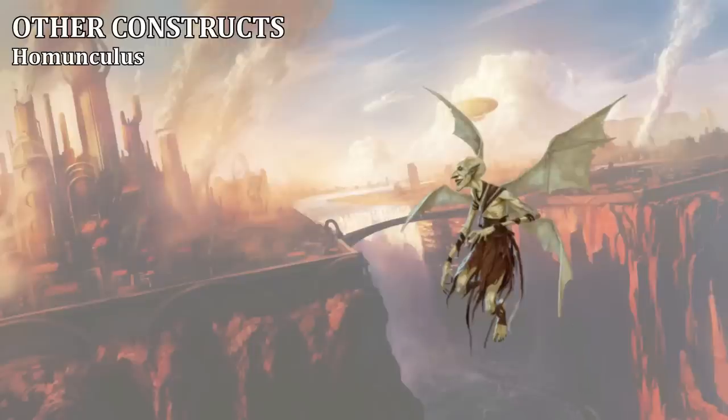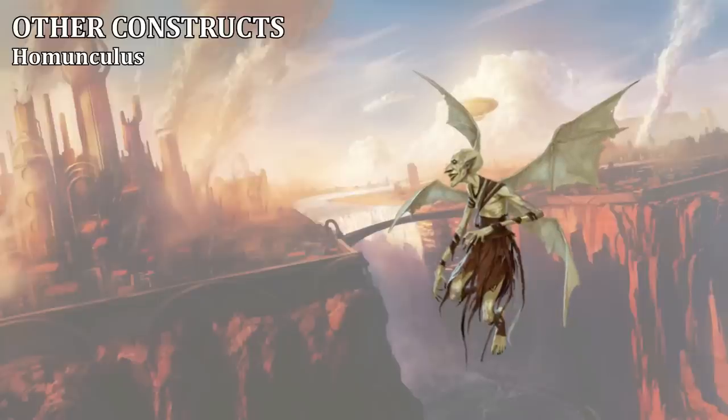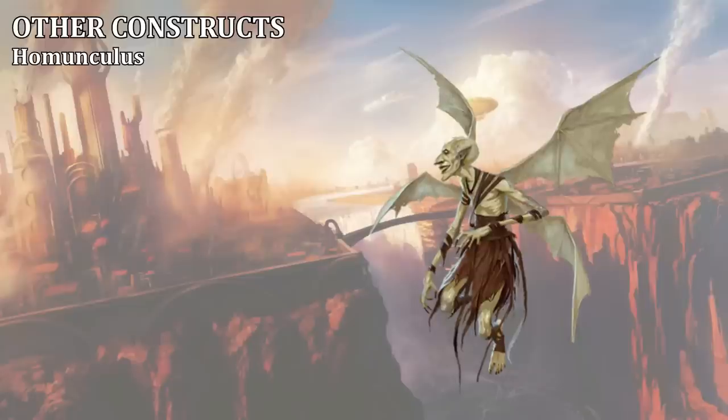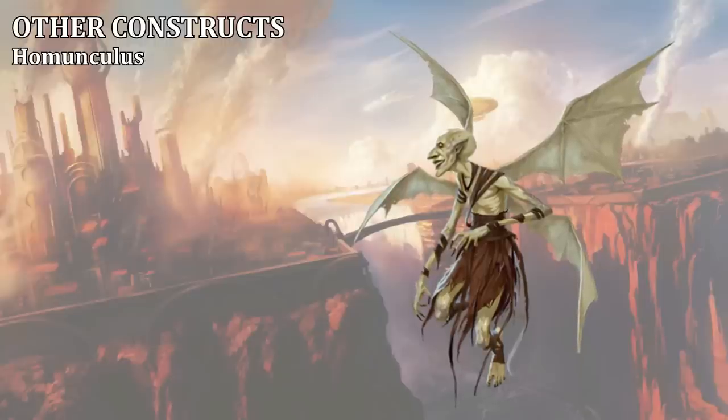A homunculus is a tiny servitor construct, created by a crafter to serve as an assistant or messenger. When a crafter first begins to study the art of creating constructs, she often crafts a homunculus first, since the creation process is simple and inexpensive. Homunculi are created from a mixture of clay, ash, mandrake root, spring water, and a pint of the creator's own blood. This forges a link between the homunculus and its master, causing the homunculus to gain a spark of the creator's intellect. Homunculi left to their own devices never stray far from their masters and rarely survive the death of their master for long.